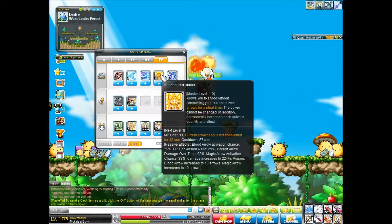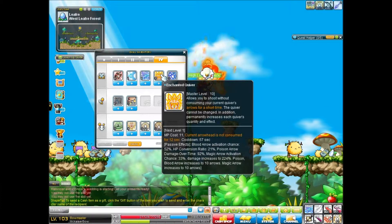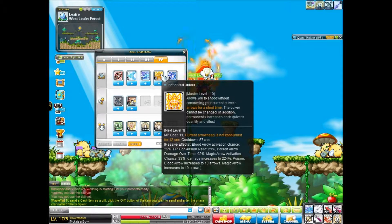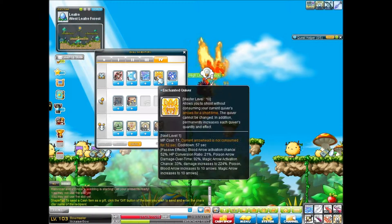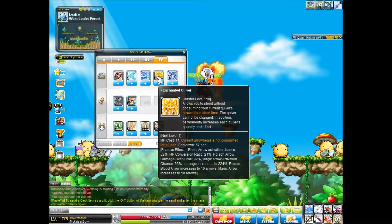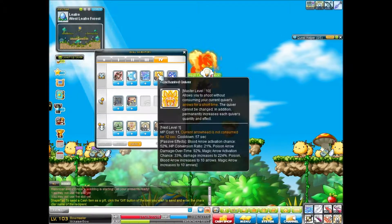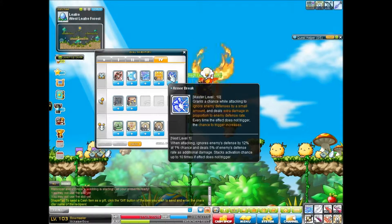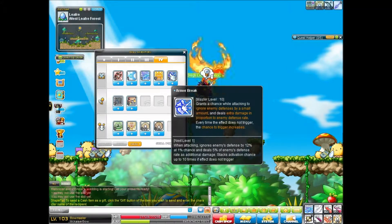Enchanted Quiver, costs 11 MP. Current arrows are not consumed for 12 seconds. Passive effect. I'm not too interested in that.